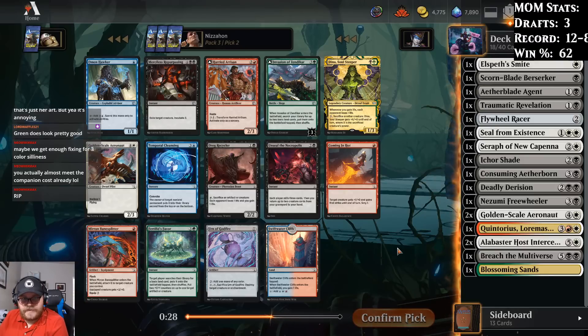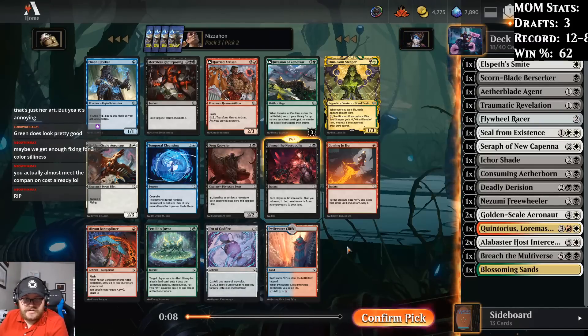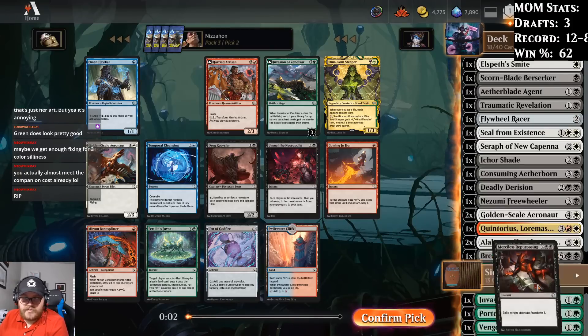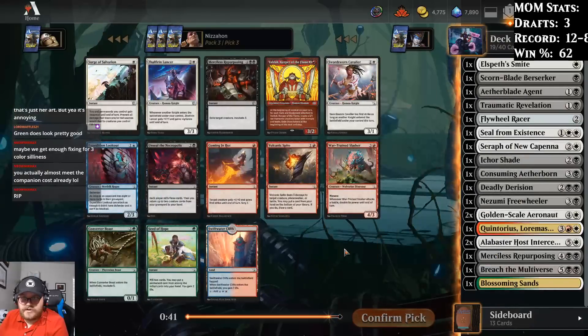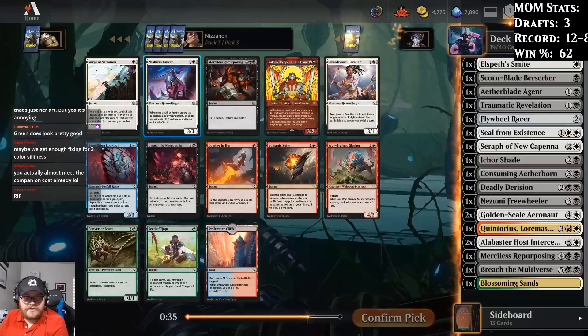Where do we want to go from here? Merciless Repurposing is expensive but effective removal. Unseal the Necropolis is good at rebuying things. Drag Recycler is a fine two-drop. I will play Quintorius if I get the fixing, but I do like having an Unseal in my black decks. I think maybe we just want the Repurposing — but looking at this pack with no knights, Shalfir and Lancer and Swordsorn Cavalier don't look good. Swiftwater Cliffs doesn't fix our mana, so we'll take an Unseal.